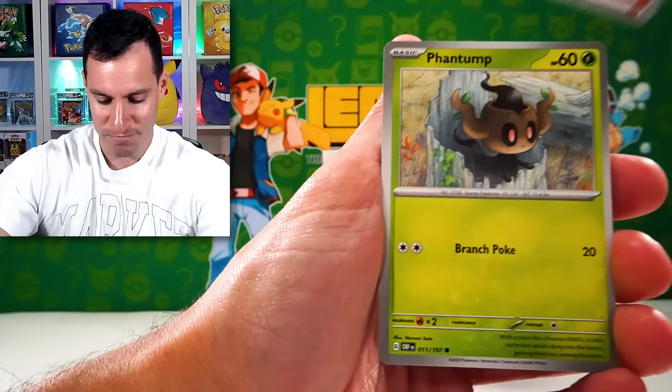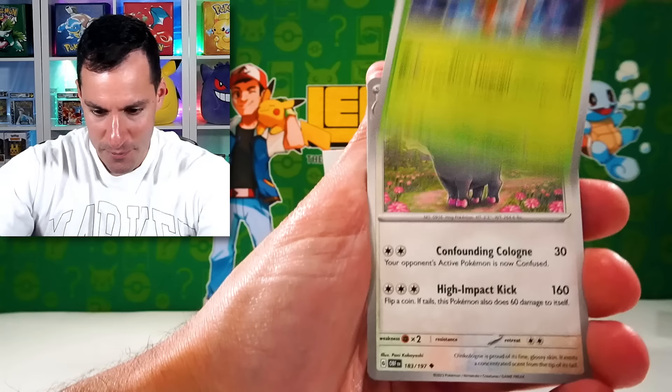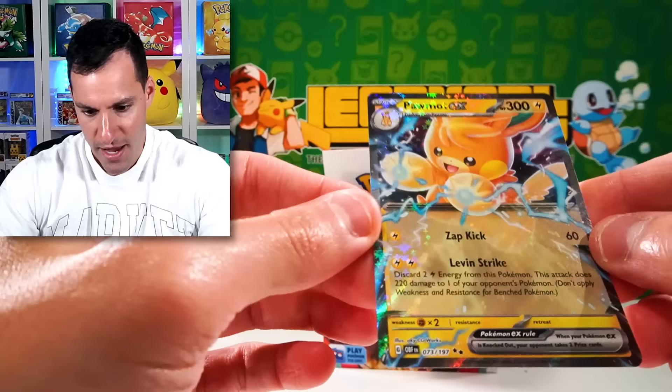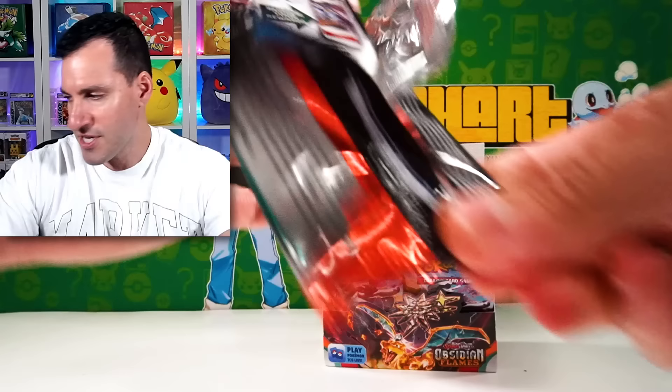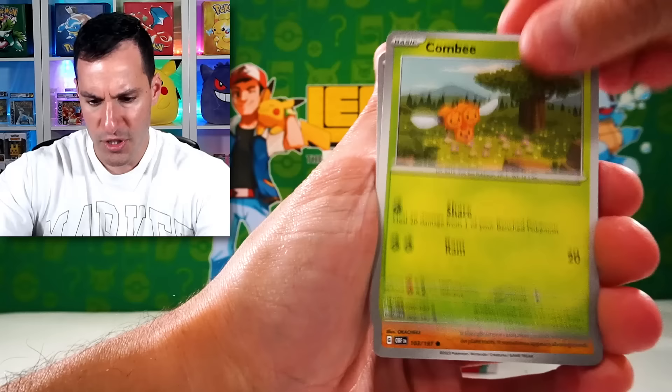Let's continue. There it is — gotta pull something. It's Magnezone, Palmod EX. There's the new EX card again. Some of them seem kind of faded — I guess the sparkly treatment they add to it, and I do love sparkly stuff, but it kind of drowns out the beautiful artwork on the cards.